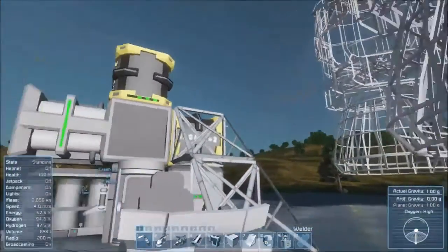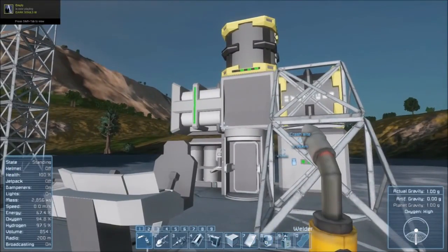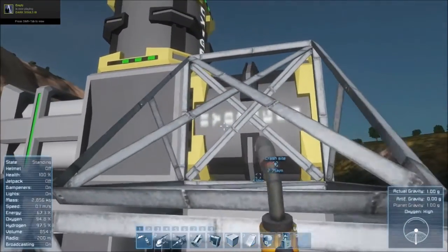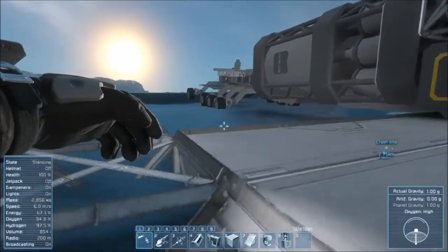So, one solar panel is up there. And I got an oxygen generator so we can get hydrogen. So we have hydrogen and oxygen since we have so much ice - may as well.